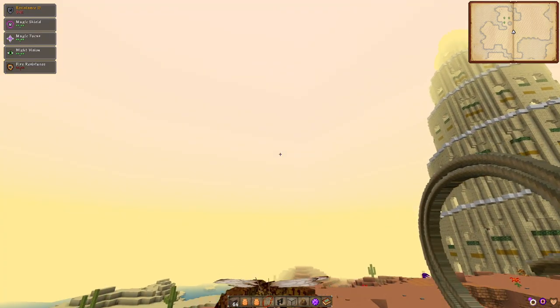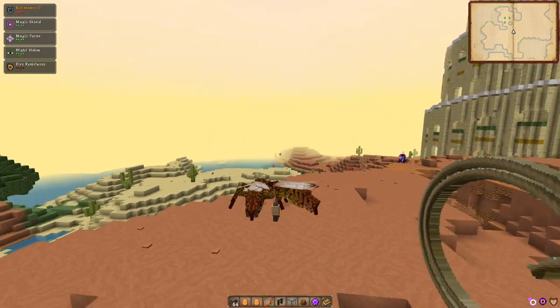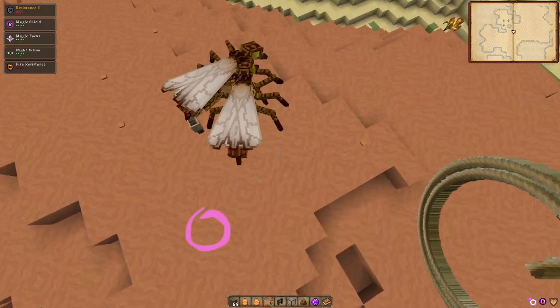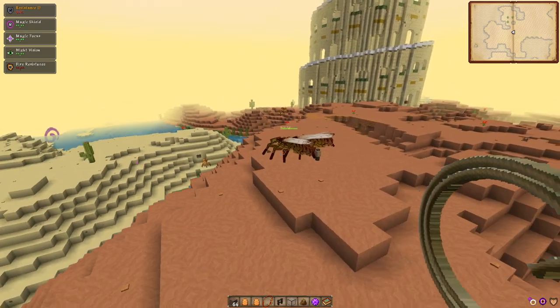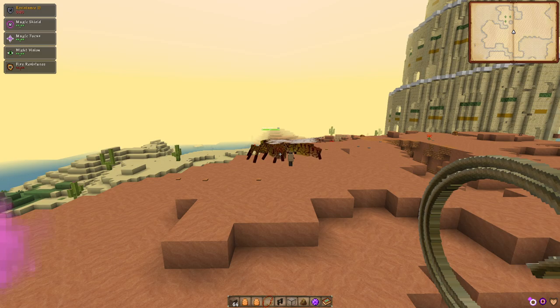So I'm just going to fly up into the sky, fly like a butterfly, and then as soon as they start breeding, one of them is going to die and the other will turn into a queen, and she will land right here and then spawn in a new hive. So let's sit around and wait.